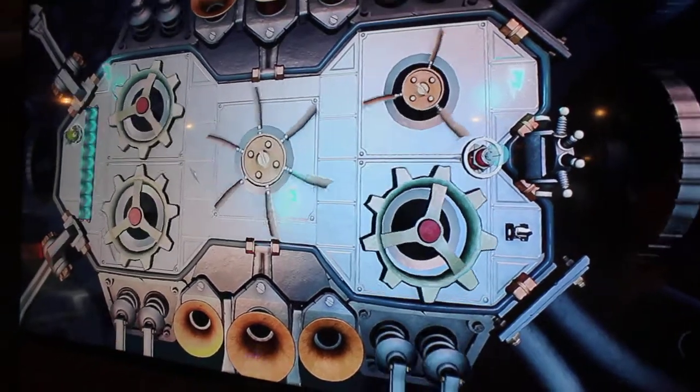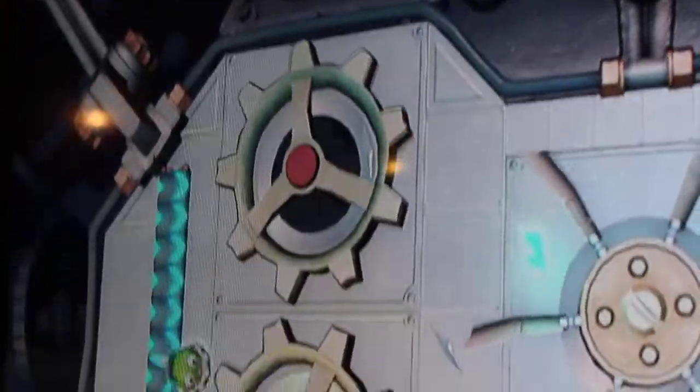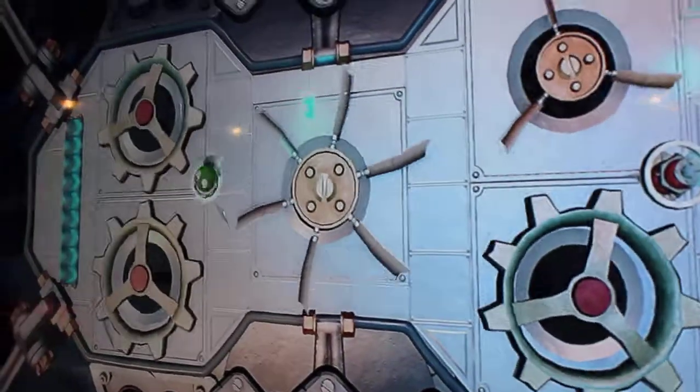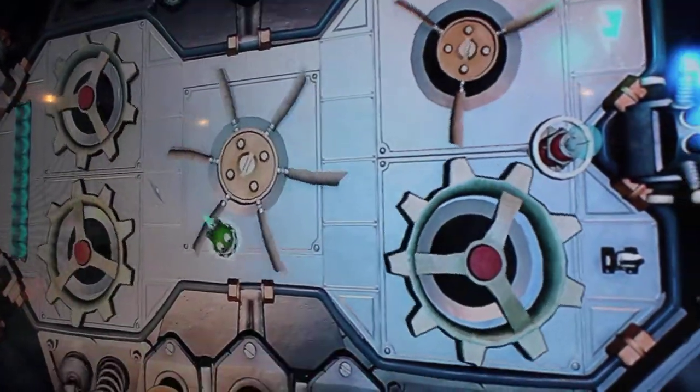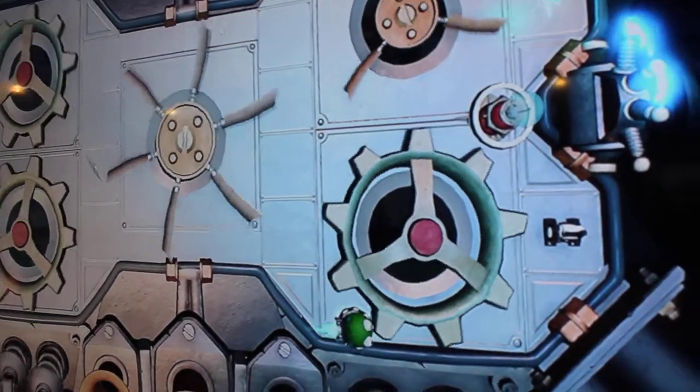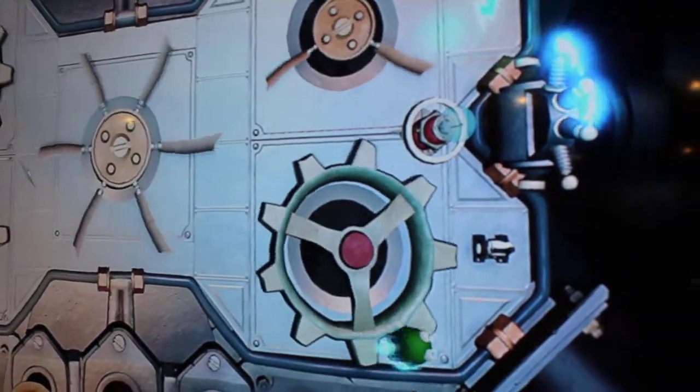Here we have a goblin on a hovercraft and it's some physics-based puzzle play. Just like we've done in years past, we'll start off making these puzzles simple, allowing our players to really understand how the puzzle works and then building upon that. So here I've got to get to the switch in the lower right part of the screen to unlock this door.